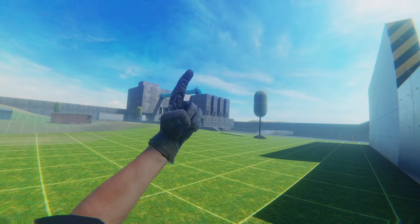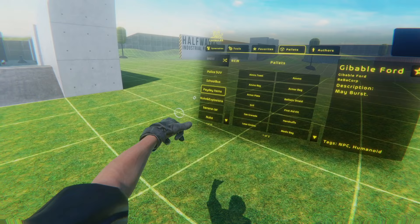First up we have the Payday Item Pack by Babacorp. I'm going to find mine in pallets under Payday Items, and you can see that there is like a ton of stuff.